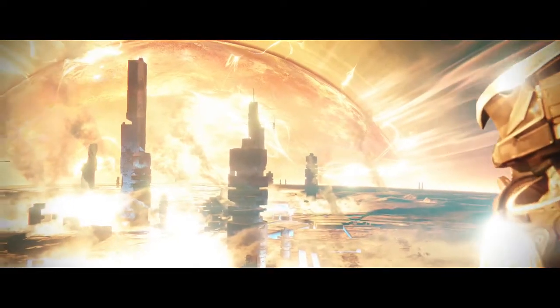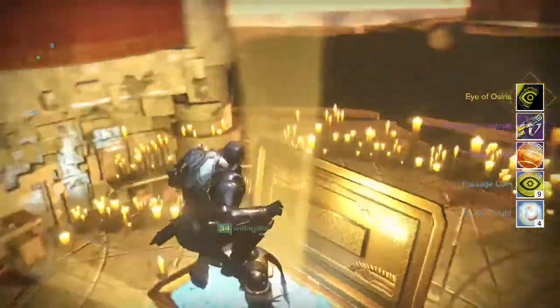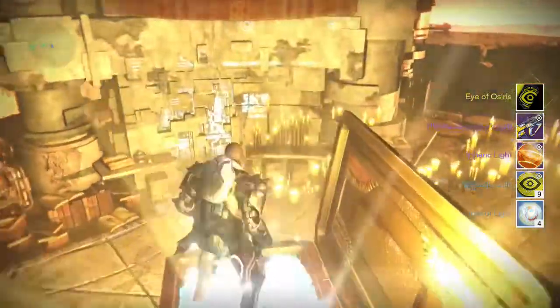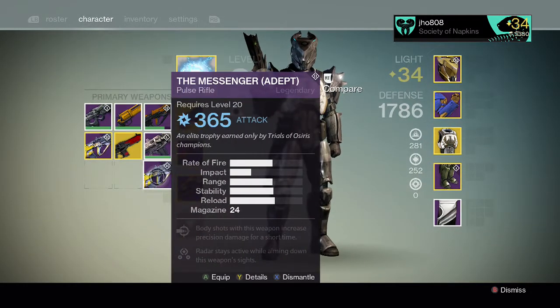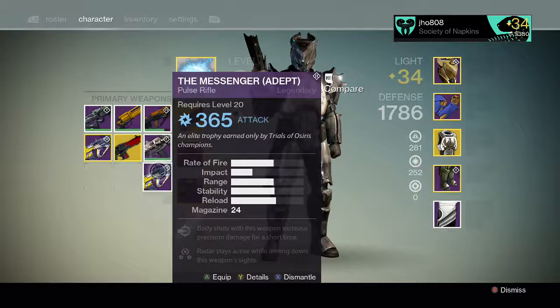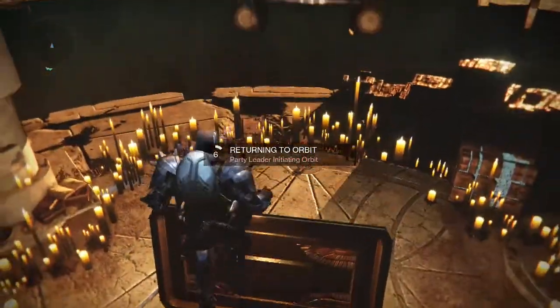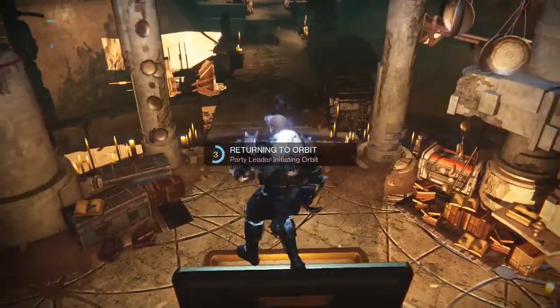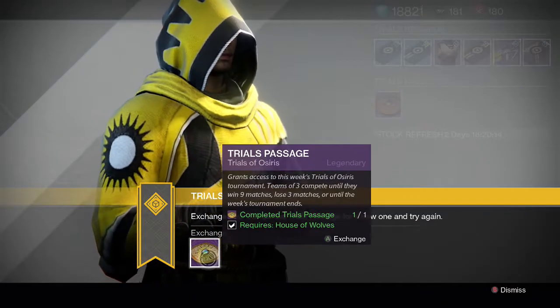Without further ado, let's get into my rewards. Starting off on my Titan, for the Lighthouse chest we get the Exotic Emblem, a Messenger, Etheric Light, Passage Coins, and a Motes of Light. My Messenger actually had Arc Damage on it, just like the one I got on week one. So once again, Osiris dislikes me and gives me more Arc Messengers — I don't think I have any other element on a Messenger, and I have like three of them already, so that was unfortunate.